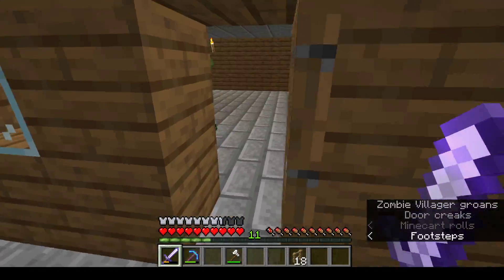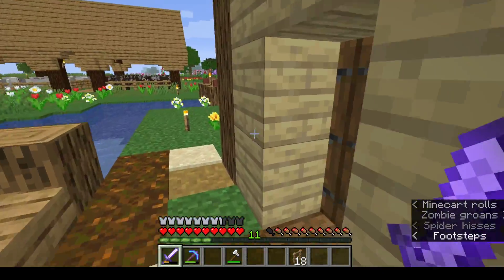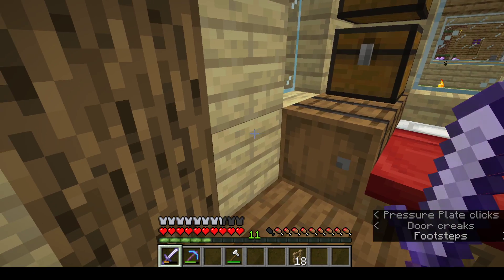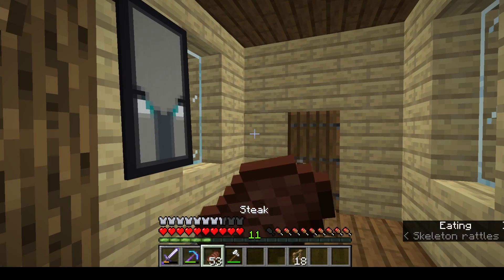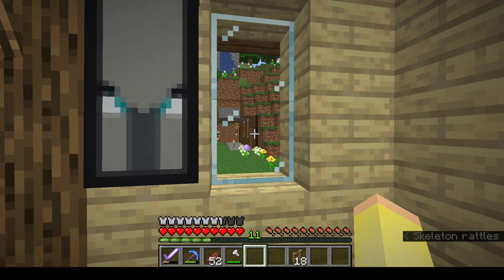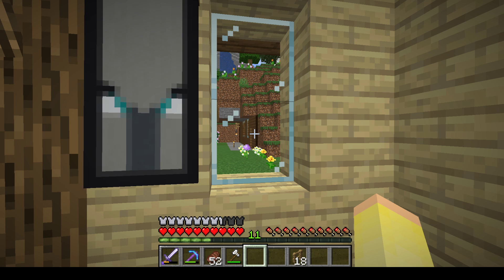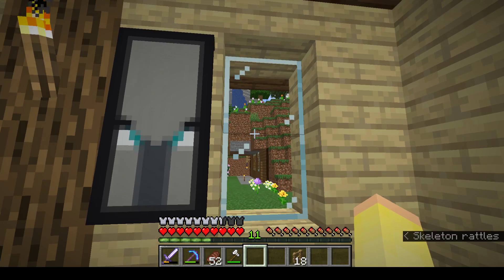Oh gosh. My goodness. Got a zombie villager in there. I was thinking about making — I made that a couple of days ago. I'm thinking about putting that as where villagers go so we can have our own villagers. We can get like a librarian and stuff like that. Hopefully.